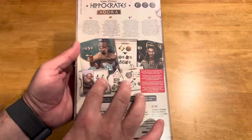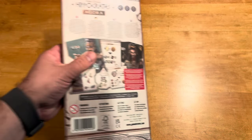They kind of show you the components here on the box, and for an expansion, I'm fine with that. Better than seeing nothing or just text. The fact of the matter is they can't show the full game, and I get it because that'd be misleading.